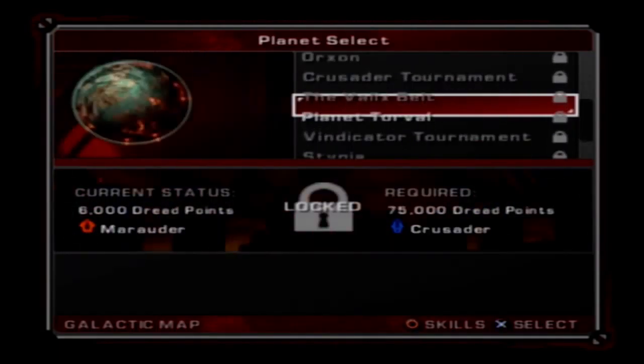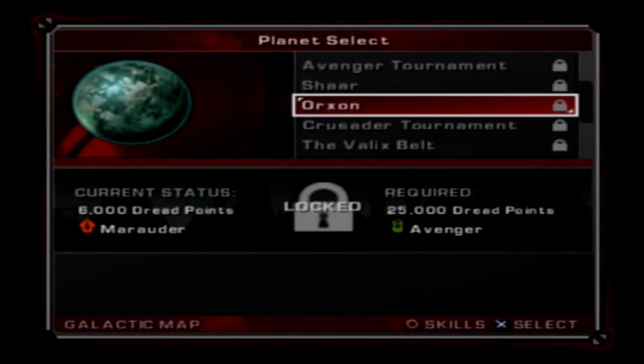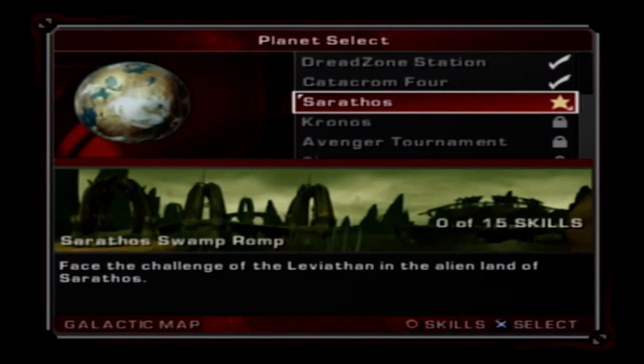Challenges can be completed in any order - all the dread challenges are done right now. There are two dread challenges on Dread Zone Station, but I'll do those once I go back for the adventure tournament. A certain amount of planets require a certain number of medals to unlock. There's the liberator tournament, the vindicator tournament - four tournaments total that upgrade your status. We're currently a martyr but the avenger tournament turns us into an avenger. I'm going to end this episode here - next time we go to Sarathos and face the challenges of the Leviathan. Thanks for watching, hit that sub button and leave a like, see ya!